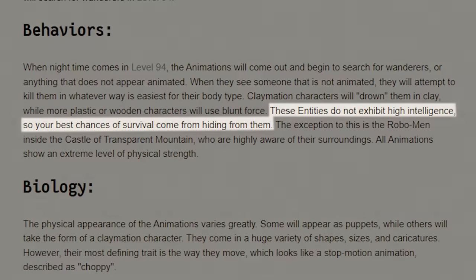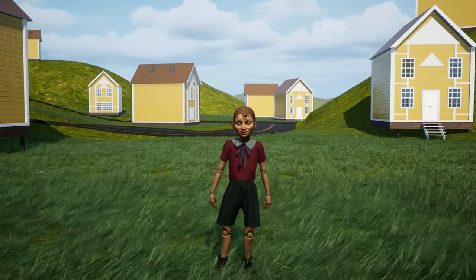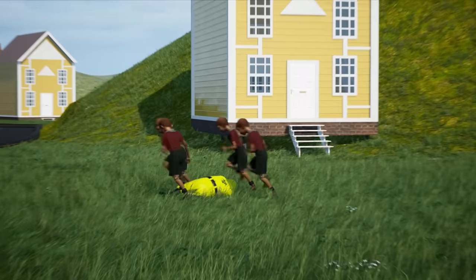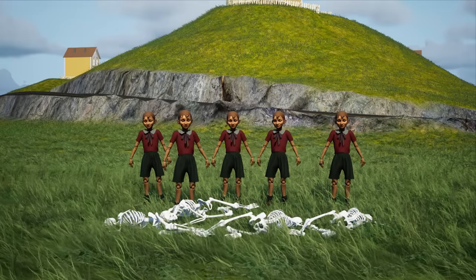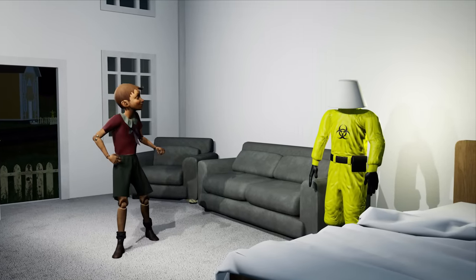Animations aren't the most intelligent entities, so your best chance for survival is to hide from them. The doll model might look totally harmless, but once it gets dark they become extremely vicious and will kick down doors and search houses, so be sure to hide and don't let them see you under any circumstance.